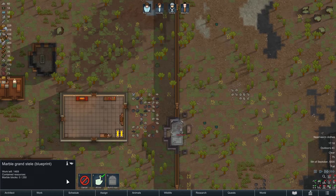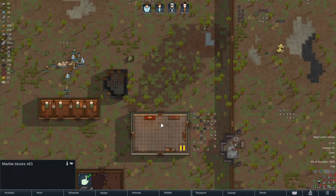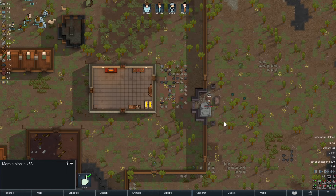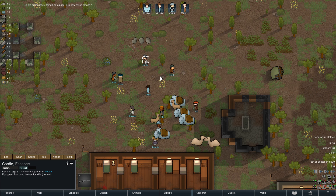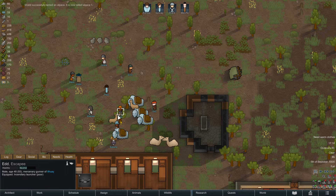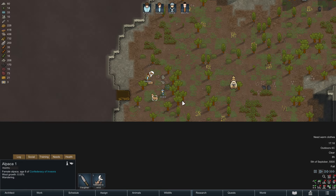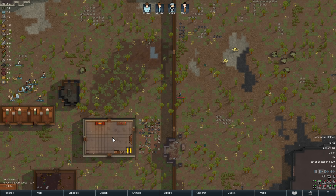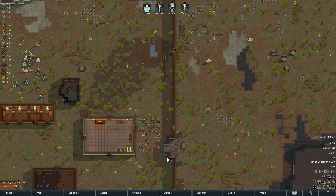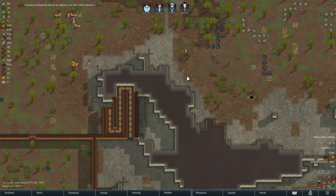If any raider comes close to a trading caravan, they'll fight each other — be really careful, as your traders will open fire whenever something gets close. With friendly fire enabled by default, you shouldn't be in the line of fire. These guys are armed to the teeth: revolvers, shotguns, bolt-action rifles, pistols, frag grenades, and an incendiary launcher. You don't want to be in the way of that.